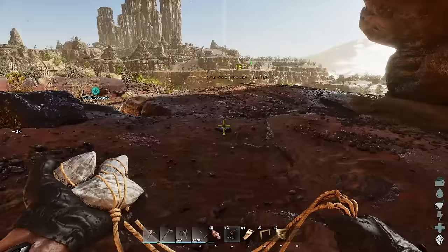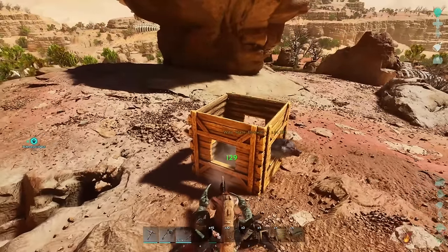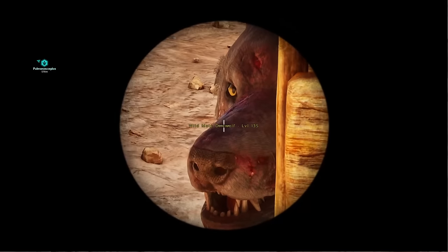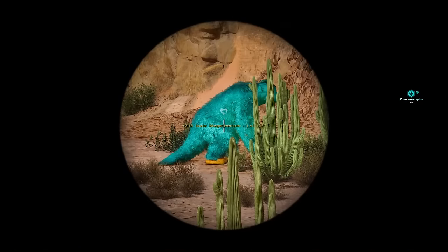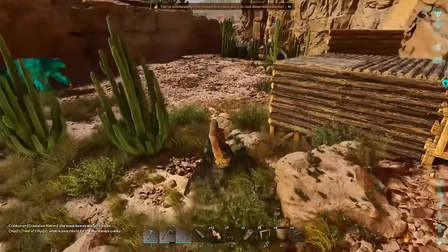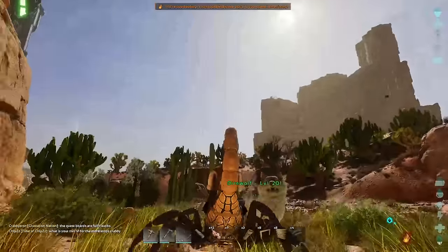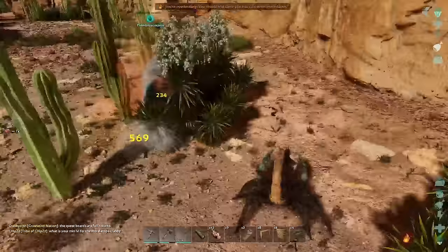I set out on foot again and found a 135 wolf fighting a vulture. The wolf eventually won, so I bullied and trapped it - it was pretty hurt from the fight so I burned a lot of time waiting for it to heal. I also managed to find three crystals from a green drop so we finally have a spyglass. But then the sloth PTSD hit again - a big blue megatherium was right next to my face and its baby aggro'd on my scorpion, which then aggro'd the mother.